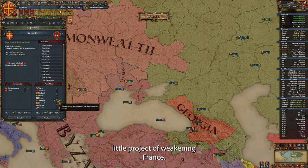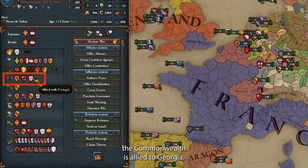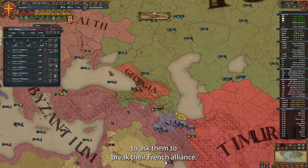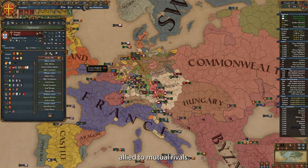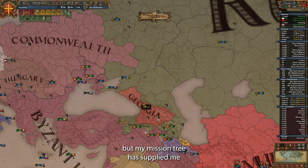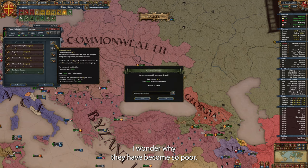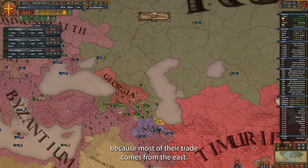With this done, I come back to my little project of weakening France. France has two big allies — Portugal and the Commonwealth — and I notice that Commonwealth is allied to Georgia. If I attack Georgia, I will be able to break the alliance between Commonwealth and France. As for Scotland, who is also my ally, I can use my favours to ask them to break their French alliance. I've been trying to ally Portugal since forever, but haven't managed because we're allied to mutual rivals. If I attack Georgia — though they are fellow Orthodox and I cannot crusade against them — my mission tree has supplied me with claims on all their provinces. Interestingly, the Commonwealth seems to have destroyed all their forts, and now they have only a single level 1 fort in their capital, Warsaw. The embargo Russia and I imposed on them has likely devastated their income.